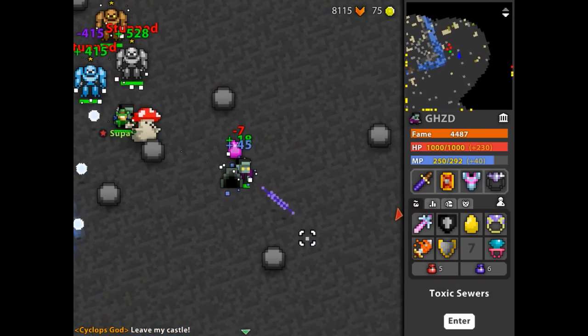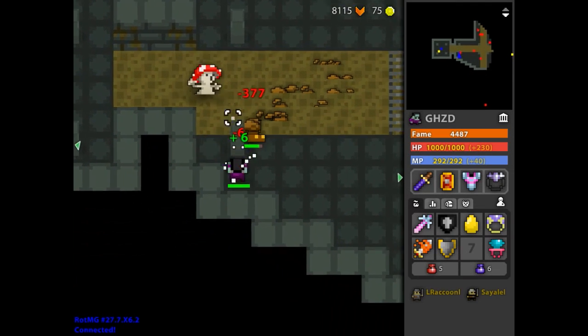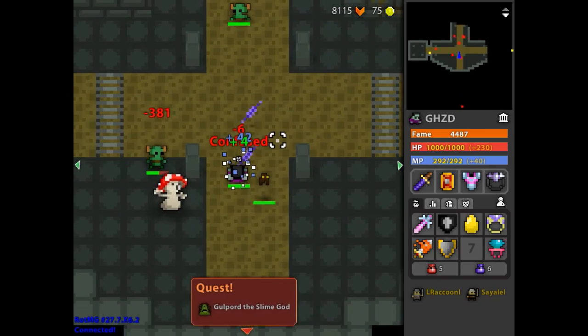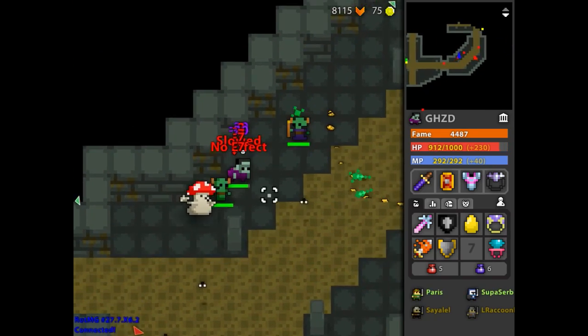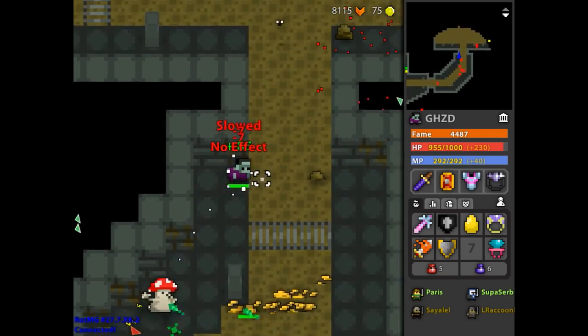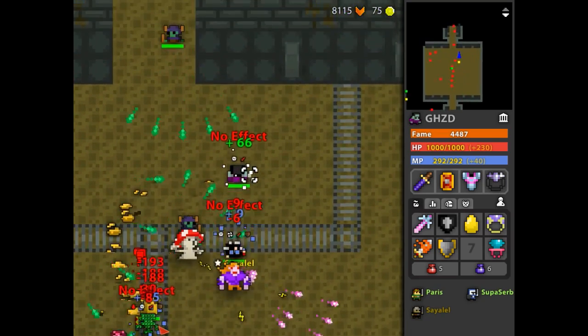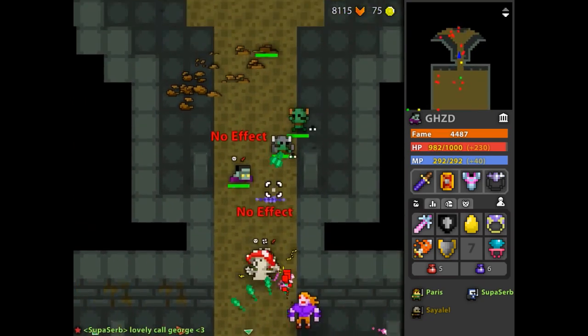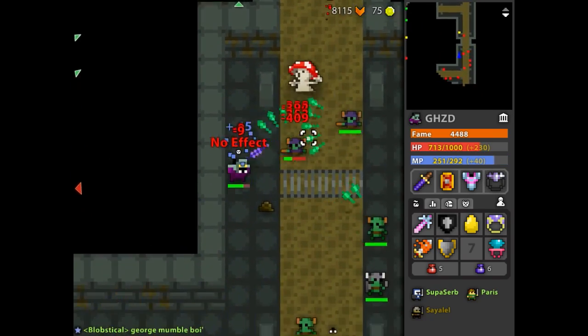With my pet it'll let me showcase this quite a lot better. Toxic Sewers — we'll do the sewers. What better way to showcase the item than in the new dungeon that was released alongside it? I love the sewers, it's actually so fun. I love rushing it, but it is a bit sketchy and I probably shouldn't be rushing too hard on my knight.